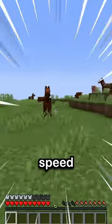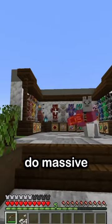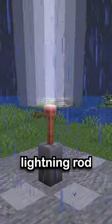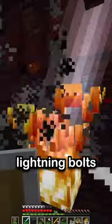Putting emeralds on your armor will now give you speed and make every arrow you shoot do massive damage. And there's even crazier ones, like adding copper to your armor, which basically turns you into a copper lightning rod and makes all of your attacks summon lightning bolts.